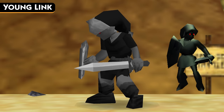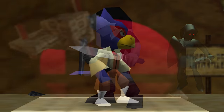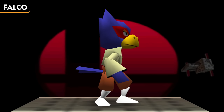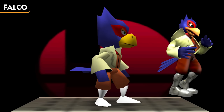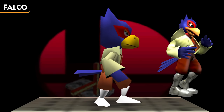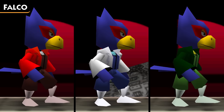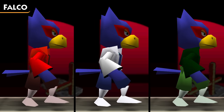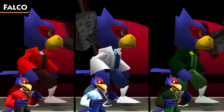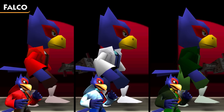The next character introduced to Smash Remix was Falco, whose design in the mod is largely based off of his appearance in Melee, but then downgraded in order to match Fox's appearance in Smash 64's base roster. Falco's first three costumes are also taken straight from Melee — red, blue, and green — which are designed for use during team battles, but otherwise don't really reference anything.